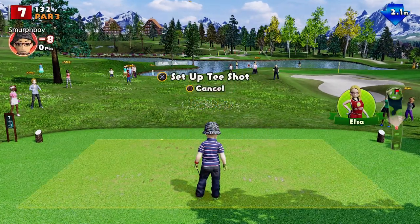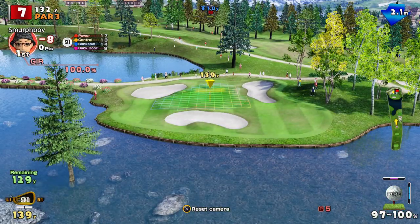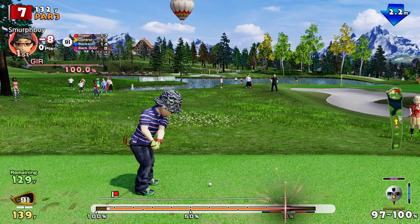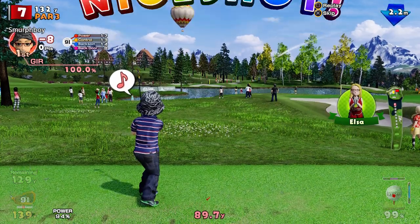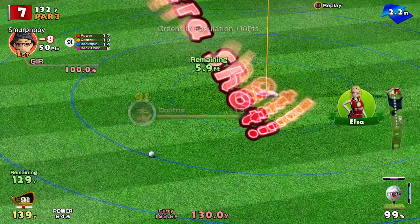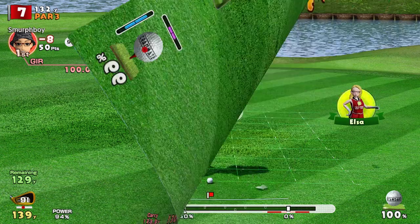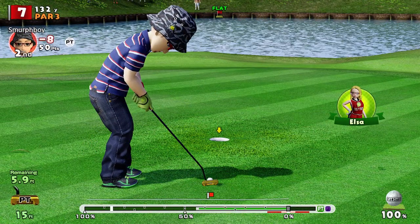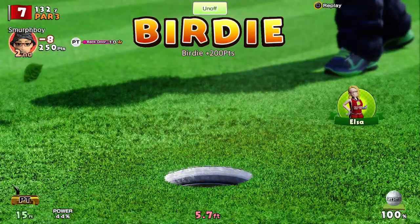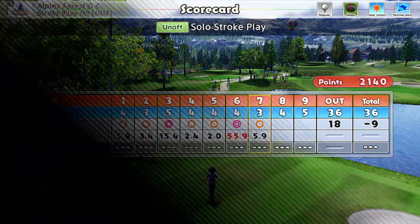Hole seven, it's a par three — another par three into the headwind. You've got that bunker guarding it at the front as well, so you've just got to be careful you do get it up. Just died on the fringe — not bad, six foot. Should be a straightforward birdie pop. They're always much easier when you're close on the cups. That gets me to nine under with two holes to go, so maybe eleven under.